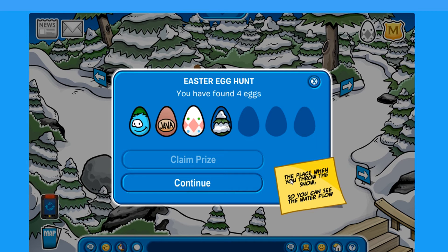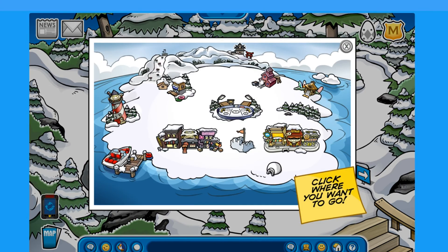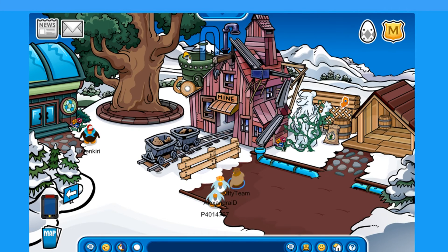The clue says: the place where you froze the snow, you can see water flow. That's the mine. Look at that, there it is.